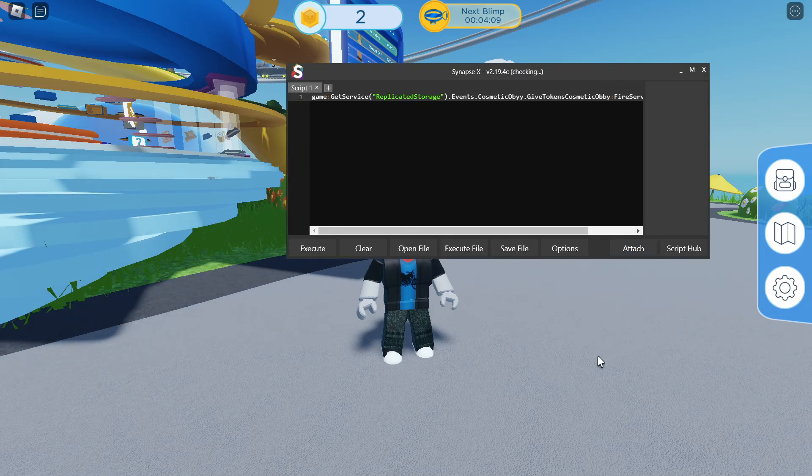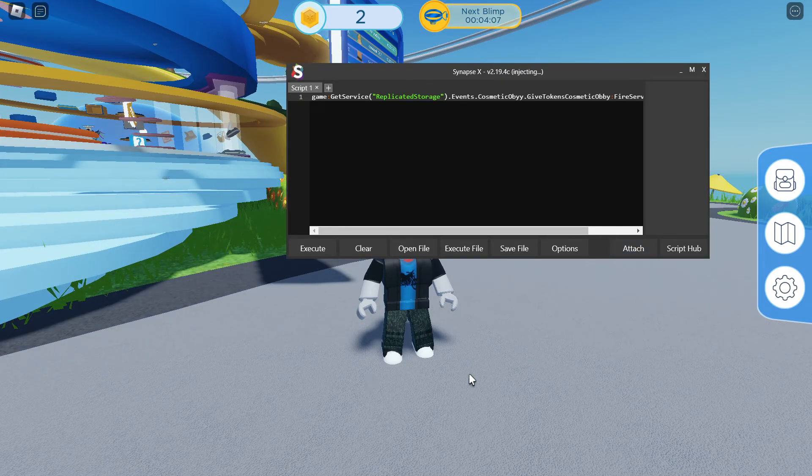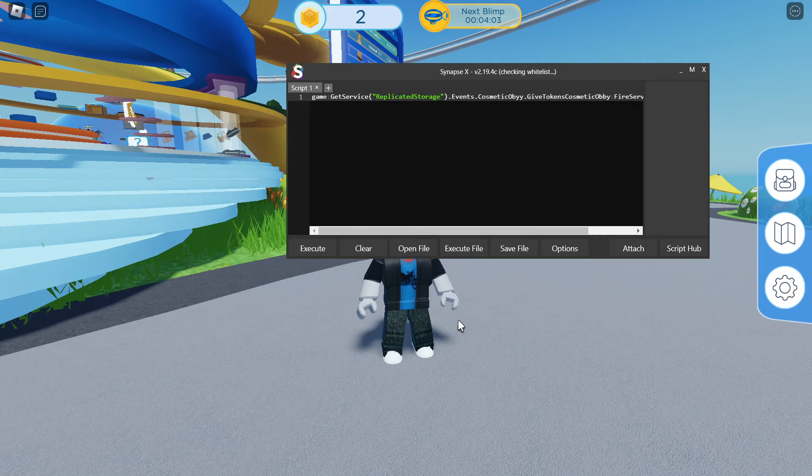Now let me get my executor here and show the script. Click attach and wait for it to attach. I don't have credits for this one, but huge shout out to the creator — I'll put their name on my site when I find it. Now click execute.